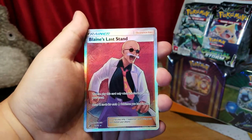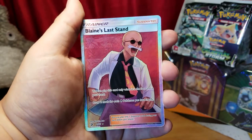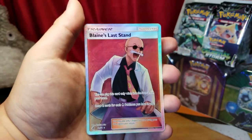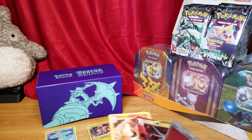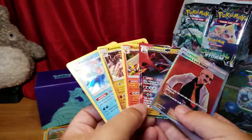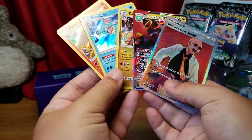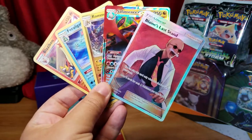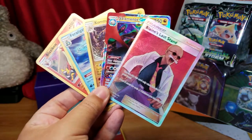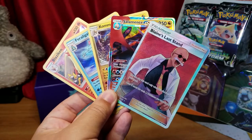Full art Blaine's Last Stand! Y'all, we just pulled that in the very last pack of my Dragon Majesty Elite Trainer Box - we pulled a full art trainer! Holy smokes, thank you guys so much for watching. Let's bring these all up - these are all of our pulls. In order of my preference, Blaziken goes last. But holy smokes guys, we just pulled that, I am super stoked. Thanks so much for watching, catch you next time!